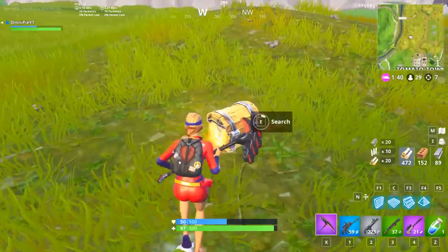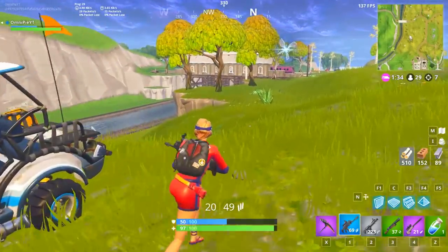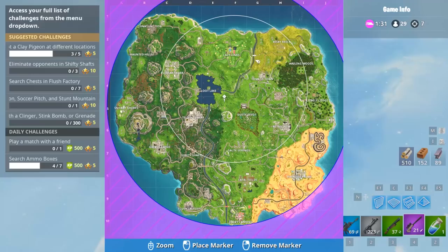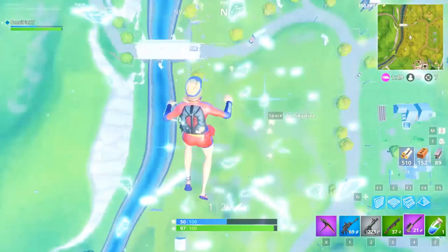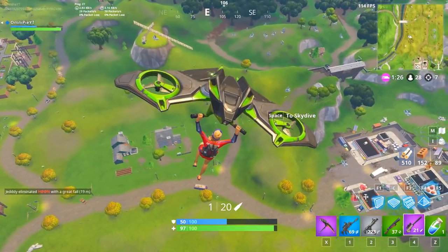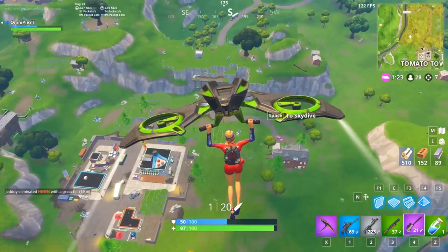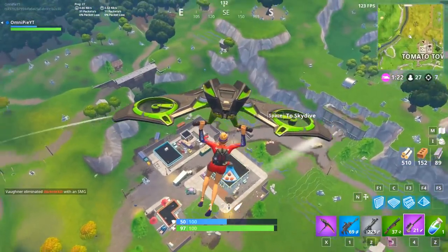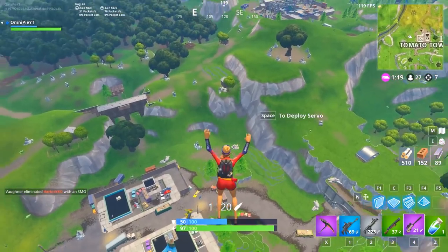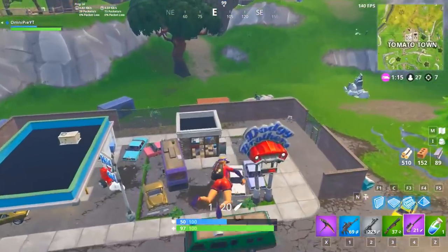We're going to go ahead and use the rift to look around. When you're looking for kills while using the rift, the secret is to look around really quickly at the open area because people can't really move in and out of it quickly. But look closely at towns because there could be people looting around, running between buildings. When you're passing a town, look at it for like three to five seconds. That's pretty much exactly what happens here — I'm looking at Tomato Town for a solid three to five seconds and I see this guy pop up behind a wall hitting a rock, and I go in for the kill.